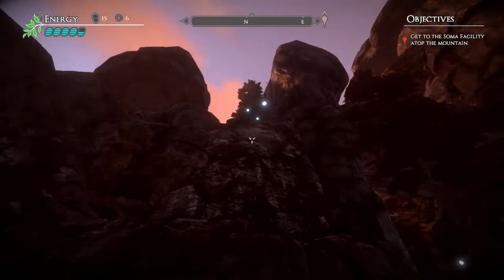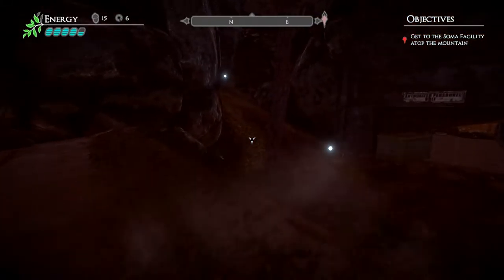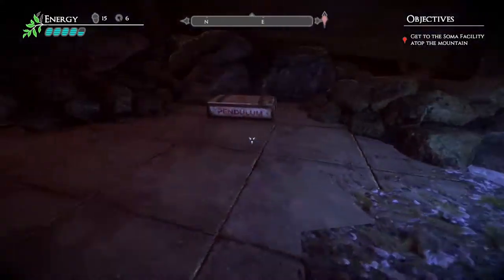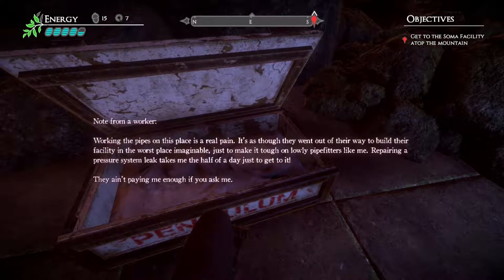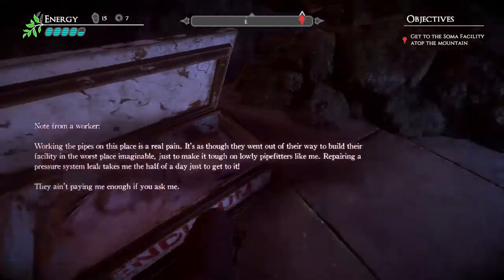We have a cracked thing here, so I guess we need to jump down from there and hit that. Let's make our way there, but first we need to check out what's in here. That lights up when you come near it — that's cool. We got a medallion and a note from a worker: 'Working the pipes on this place is a real pain. It's as though they went out of their way to build the facility in the worst place imaginable, just to make it tough on lowly pipefitters like me.'